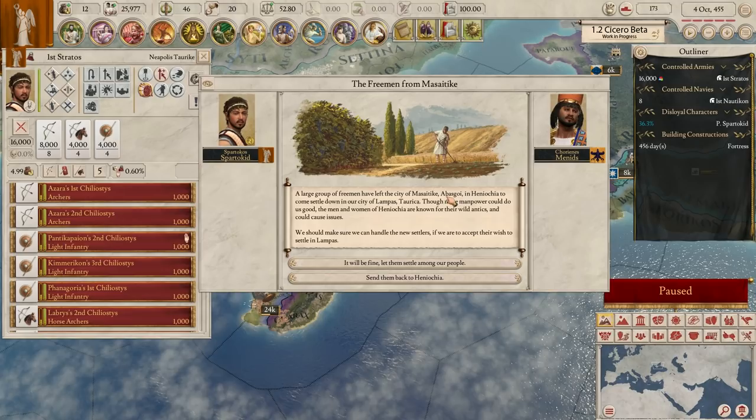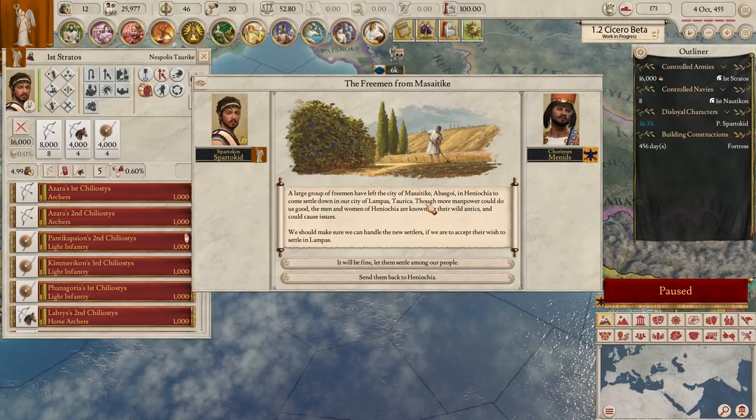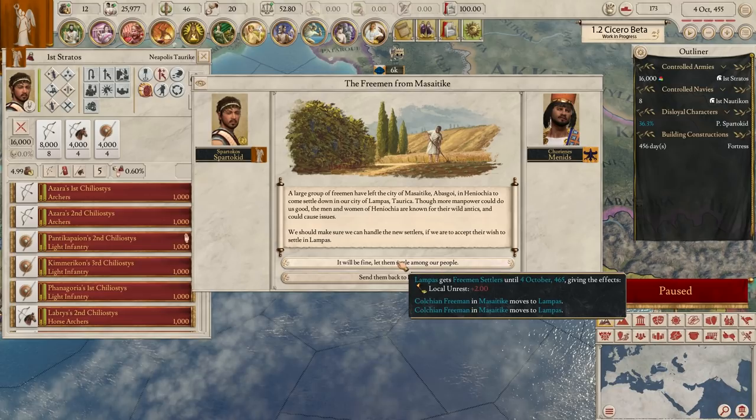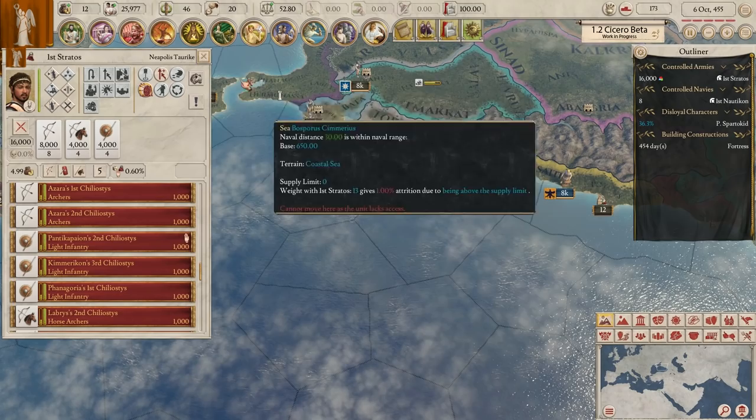The freemen from Masaitiki event: a large group of freemen have left the city in Hanokia to come settle in our city of Lampus, Torca. Though more manpower could do us good, the men and women of that country are known for their wild antics and could cause issues. It'll be fine - let them settle. We'll gain two freemen but also a little unrest. They came from our tribal vassal.